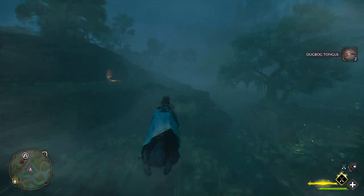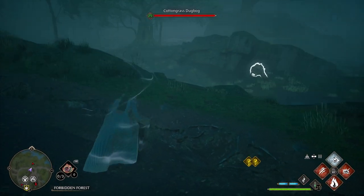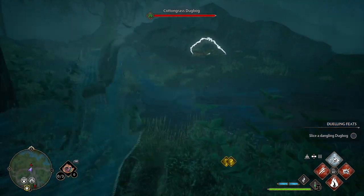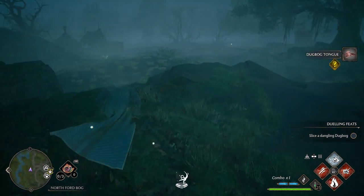Then you're going to head to the northwest. There's a Dugbog over here that's not always here but usually is. Luckily he's here this time — a Cottongrass Dugbog. Now we're going to sneak up on this one. Dugbogs are extremely vigilant, so be careful of that. All right, so we got that one.